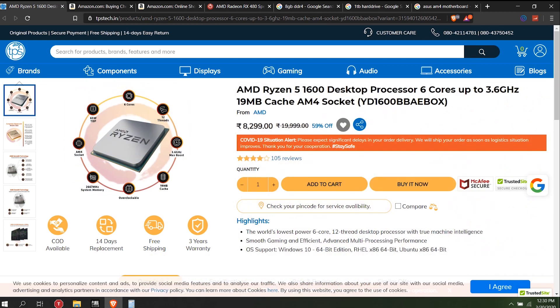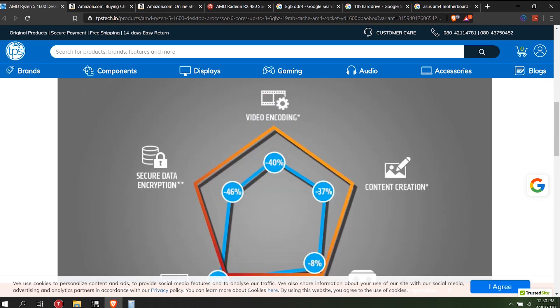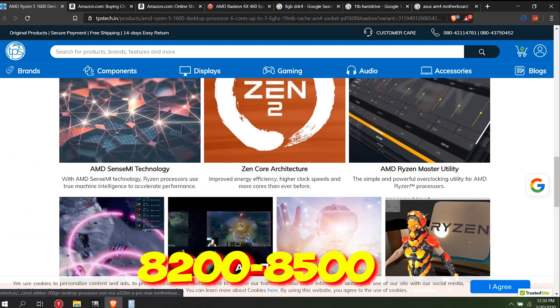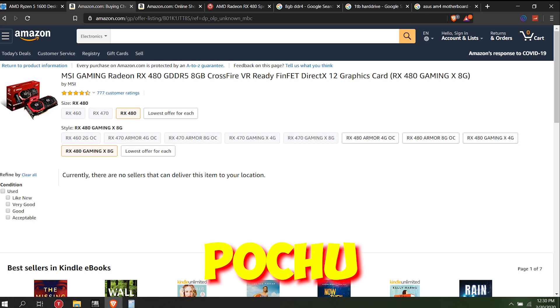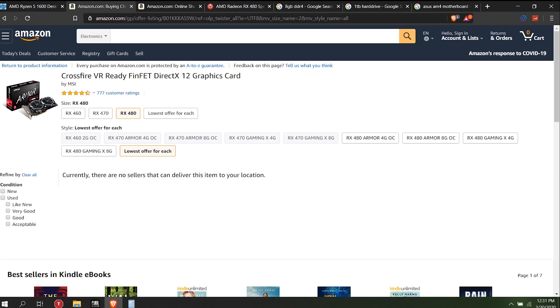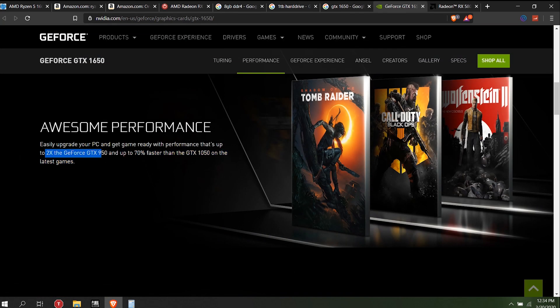This is Vega — this is not an external graphics card, but it will increase performance. This is the best deal. Now let's talk about the two graphics cards. I have to tell you about two options. First, the RX 480 is a low price option. The RX 580 versus the GTX 1650 — comparing these two graphics cards.